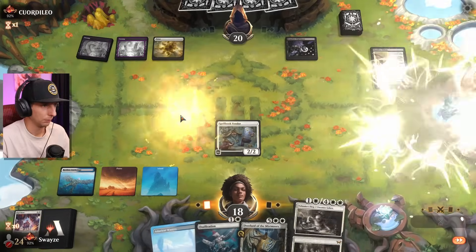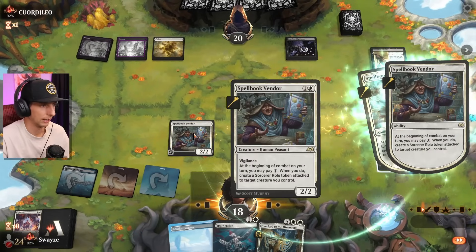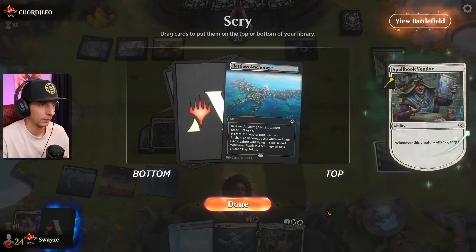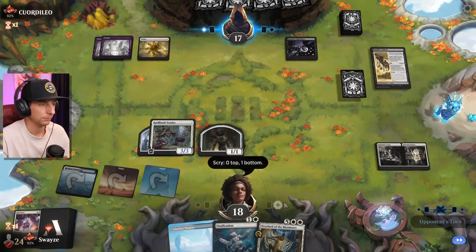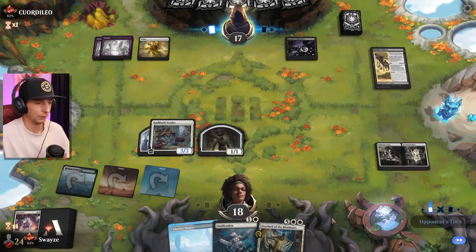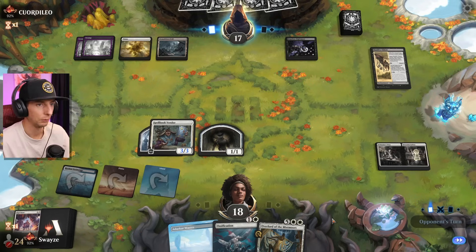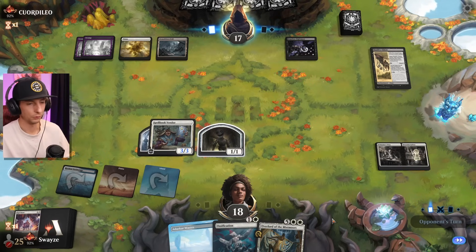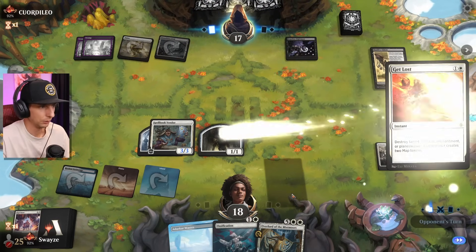That opens the door here a little bit — Doll Maker Shop. We're looking good, I thought we were cooked but here we are. We got the Overlord, which is good value over time, something we really need here. I feel like we're not gonna avoid sweepers and removal spells — I'm pretty sure they're gonna be all over those two things. Making sure we're able to reload is gonna be nice.